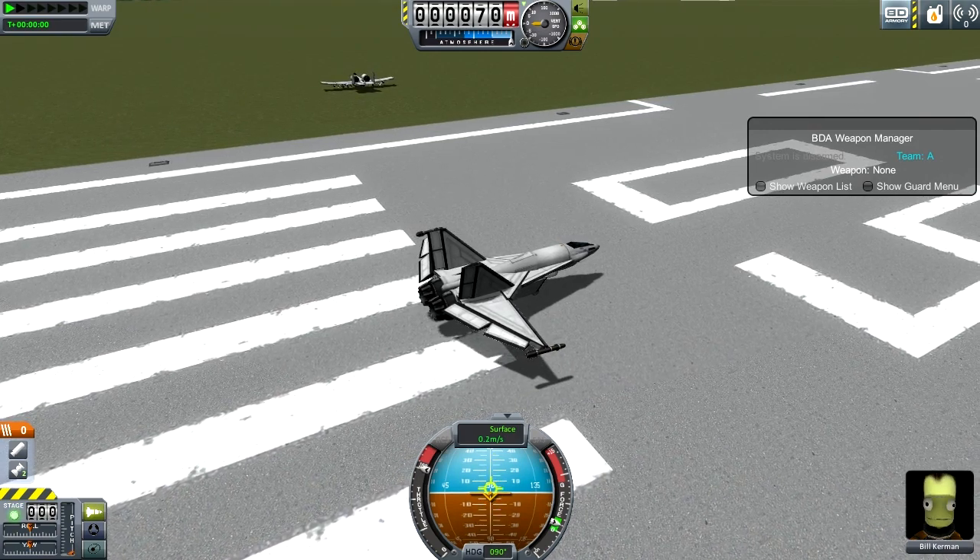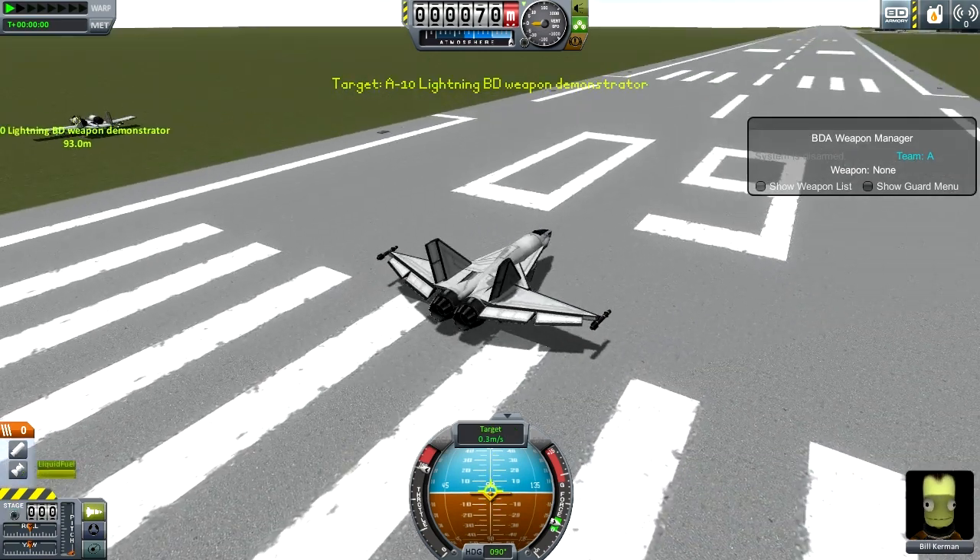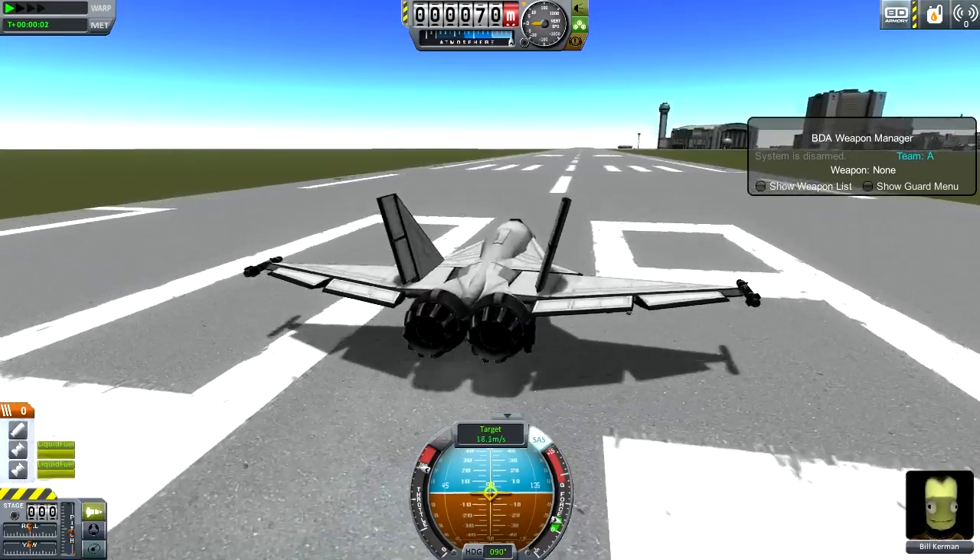Also, there's an A-10 over there which we are going to shoot at. But first, I have to actually take off. So, this is the Skyhawk.